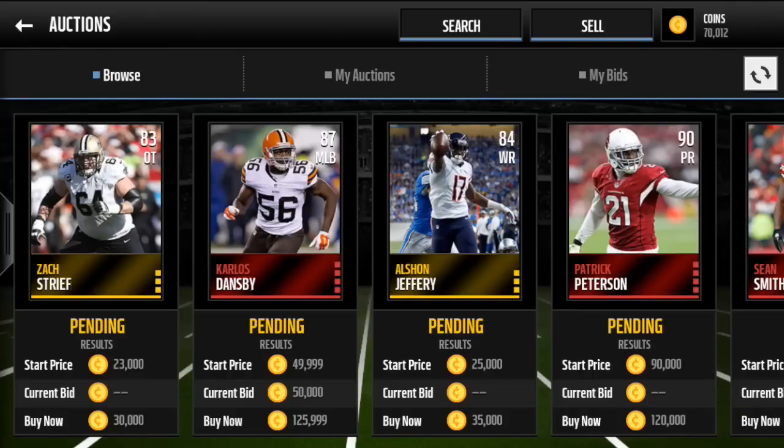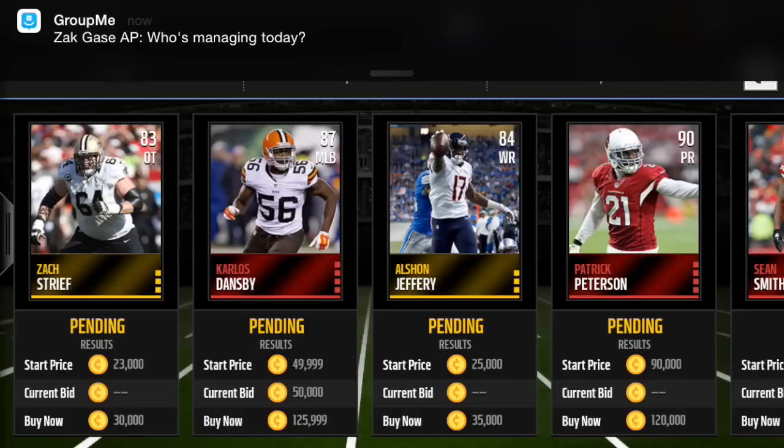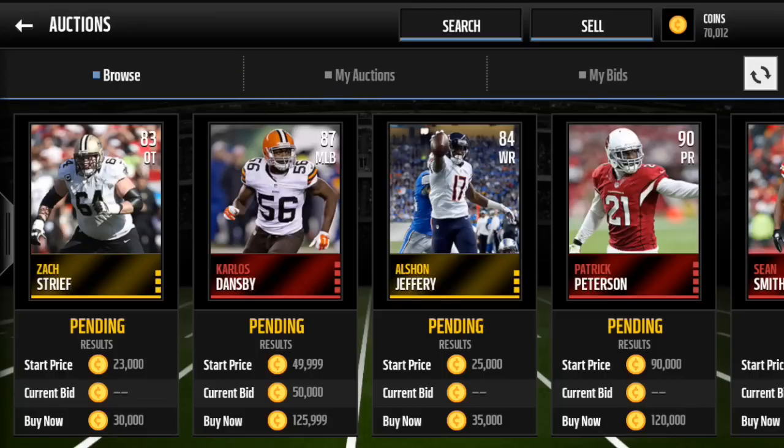Each snipe is going to be worth a different amount of coins depending on whether it's a gold, silver, elite, or legend card. Right now a lot of the sniping happens with mid to high gold players and maybe low elites, unless someone puts up legends or high elites for very low prices, which is very rare. I've seen a Drew Brees out there but didn't get him because sniping is in such high demand. Anyway, I'm going to go ahead and show you how to snipe — let's get right into it.